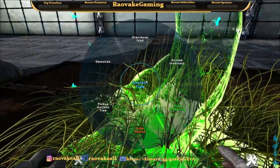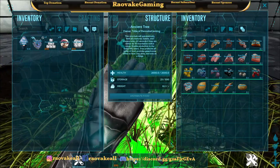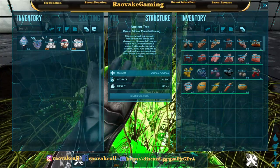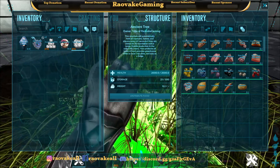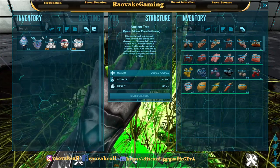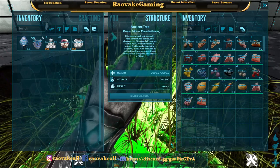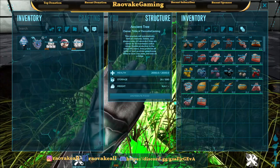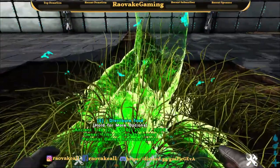We have it producing. Every 300 seconds it'll produce more. So we're going to sit here for a little while, and then I'll cut out the extra time — 300 seconds is five minutes. And there we go, it produced some food. Now that it produced a little bit of food, I'm going to tell it to distribute food.